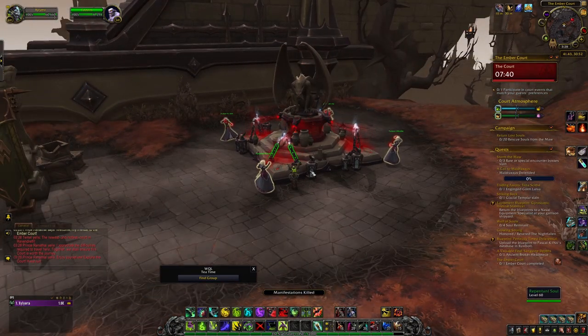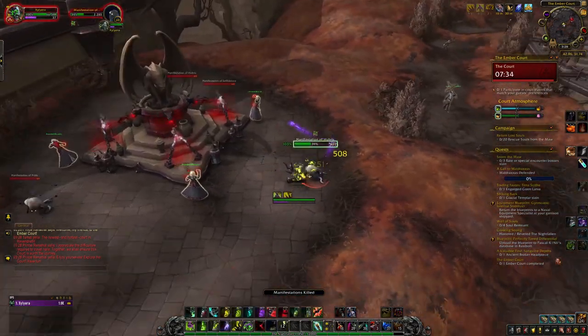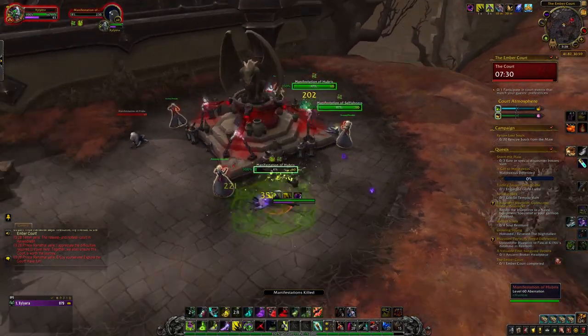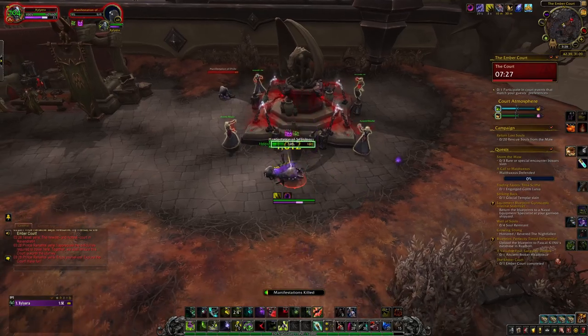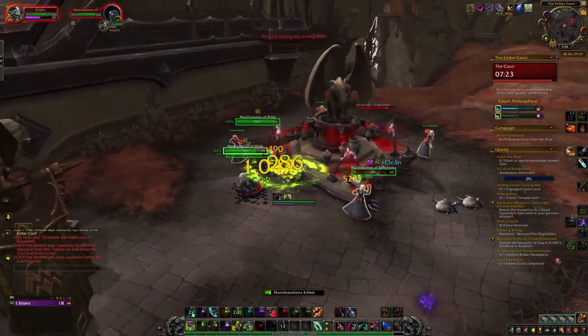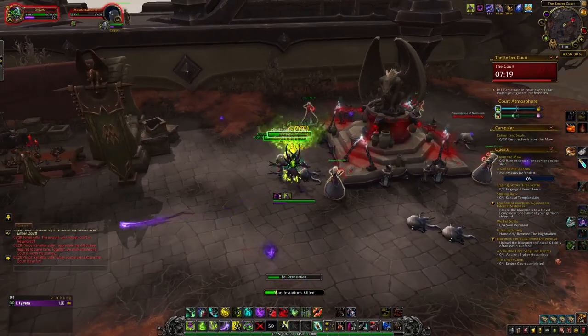There is also something called bonus happiness — activities which boost guest happiness not through the atmosphere, and can thus be a way to make one guest happier while not affecting another guest's happiness. I greatly recommend doing these bonus events whenever they show up. You can access your guest list before and all the way through your Embercourt scenario in case you're unsure of your guest's atmosphere preferences.